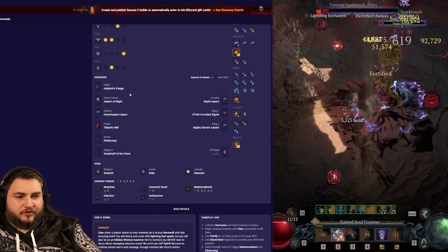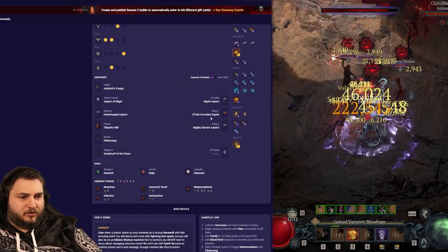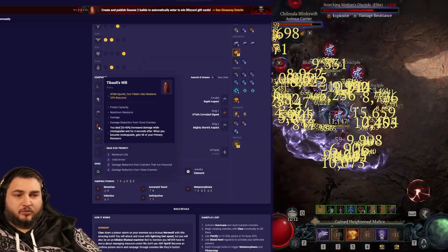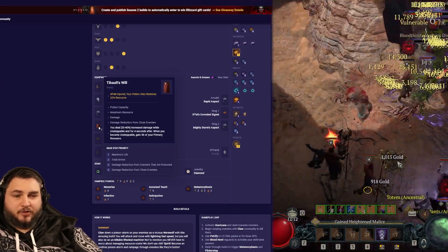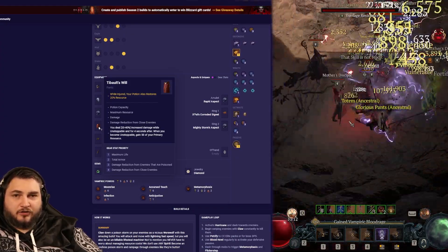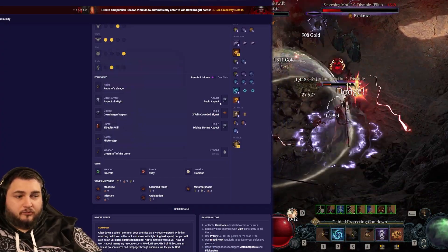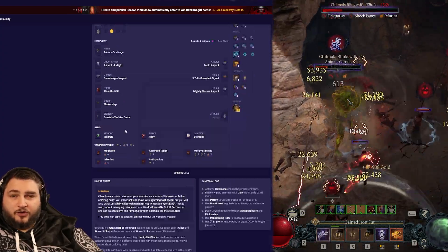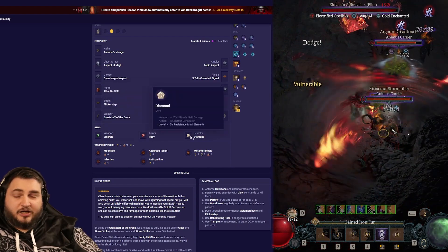For our unique items, we're going to want Enderiel's Visage, Tibalt's Will, Flicker Step, Great Staff of the Crone, and X-Fall's Corroded Signet. If you're taking too much damage, you can easily swap Tibalt's Will out, but I highly recommend it if you feel like you're good. If you have the build put together, you shouldn't have any trouble wearing this. For aspects, we're going to do Aspect of Might on the chest, Overcharged on the gloves, Rapid Aspect on the amulet, and Mighty Storm's Aspect on our other ring. For our gems, we're going to do Emerald for the weapon, Ruby for the armor, and Diamond for the jewelry.